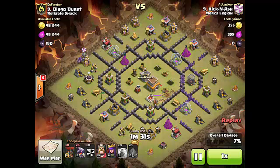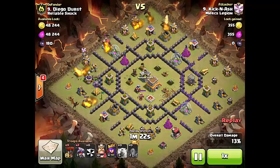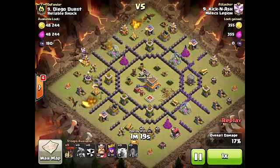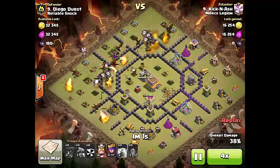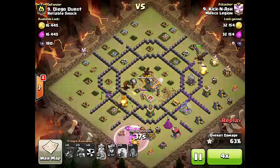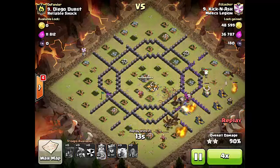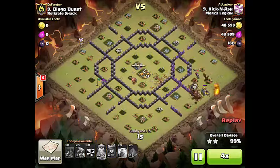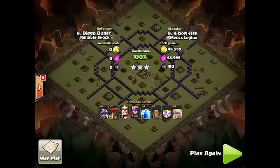I did have a Golem in the clan castle — I'm not sure why, I think I meant to take balloons instead. But it did work as a bit of a tank that I had to stall out on where I decided to enter. I'm going to come in on the top side near the air defense and everything will work its way into the center. All the balloons are spread out semi-surgically; the dragons will end up being behind the balloons. Balloons will take some of the first hits while the dragons do the clean-up. Ended up being a really good attack — didn't even really need that Golem.